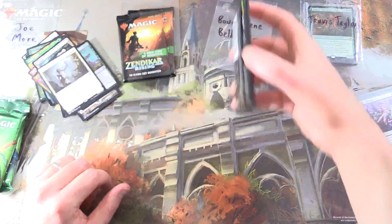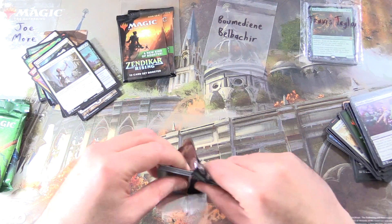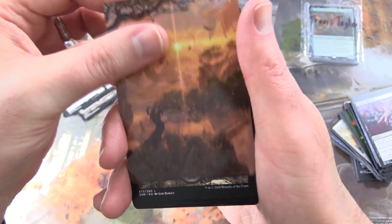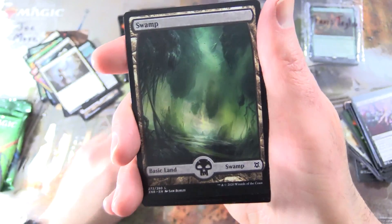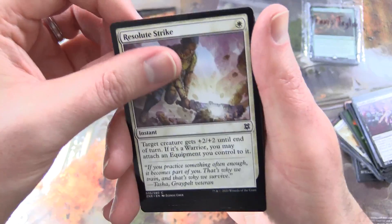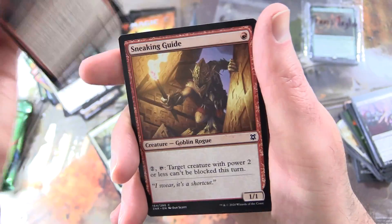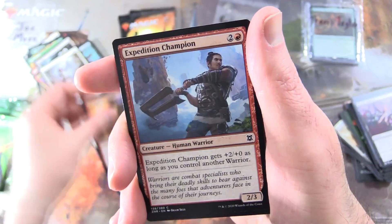Now we're switching gears for a Set Booster for Bermedian. Thank you for being a patron — good luck, sir! Some pretty nice artwork there — Windswept Heath. We've got a Swamp, Resolute Strike, Cliffhaven Soulsword, Ardent Electromancer, Sneaking Guide Goblin Rogue, Expedition Champion, Kargan War Leader, Akum Hellhound, Showcase Turntimber Ascetic.